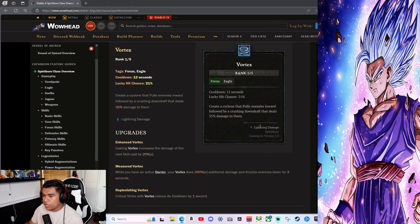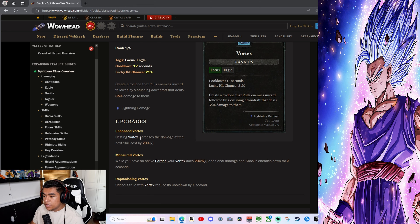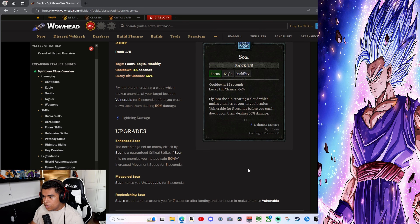Focus Skills. Vortex — Eagle skill: create a cyclone that pulls enemies inward, followed by a crushing downdraft dealing 35 damage and knocking them down for 4 seconds. Enhanced Vortex increases the damage of the next skill cast by 20%. While you have an active barrier, your Vortex deals 200% additional damage and knocks enemies down for 3 seconds. Replenishing Vortex reduces its cooldown by 1 second per strike. This is the first Eagle skill that actually looks useful — especially combined with the Gorilla's constant barrier.